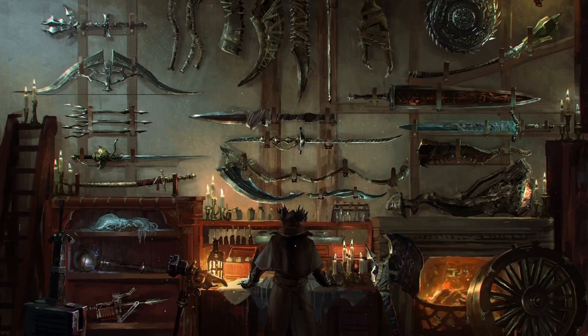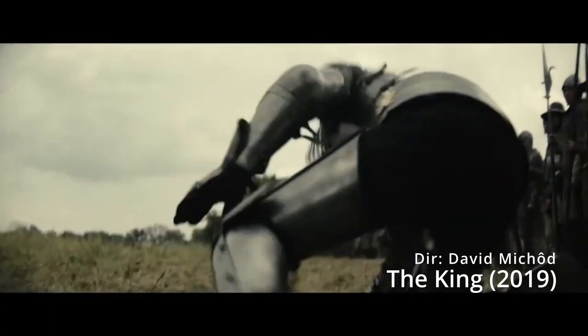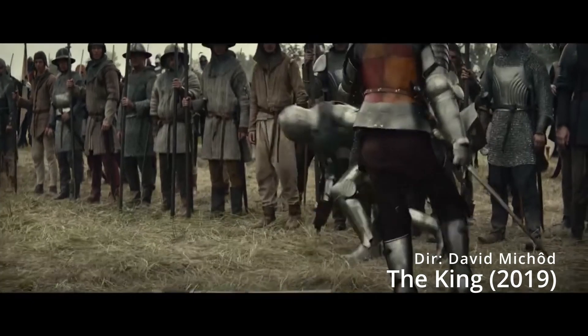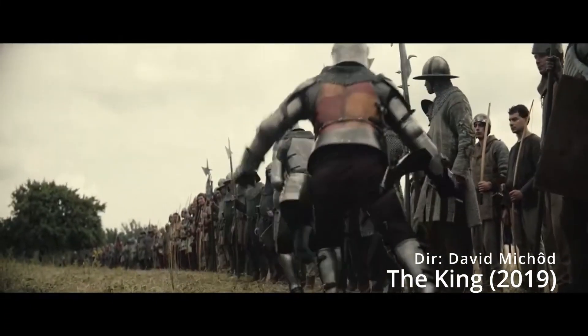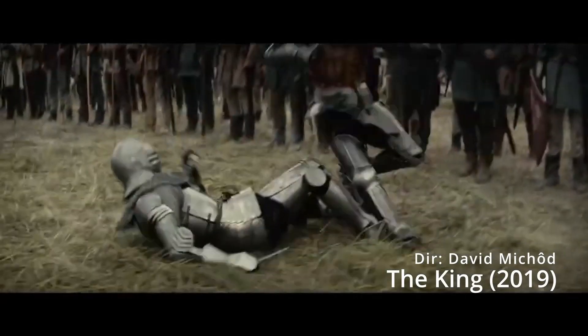At first glance, the dagger is a very straightforward weapon — simply a sharpened blade at the end of a handle. However, simplicity does not make a weapon any less dangerous. While the shorter blade of a dagger may leave smaller wounds, their nimble size allows the user to strike very quickly. Against armored enemies, daggers were also used to finish off an opponent, as they were easy to squeeze between the gaps of various types of medium and heavy armor.